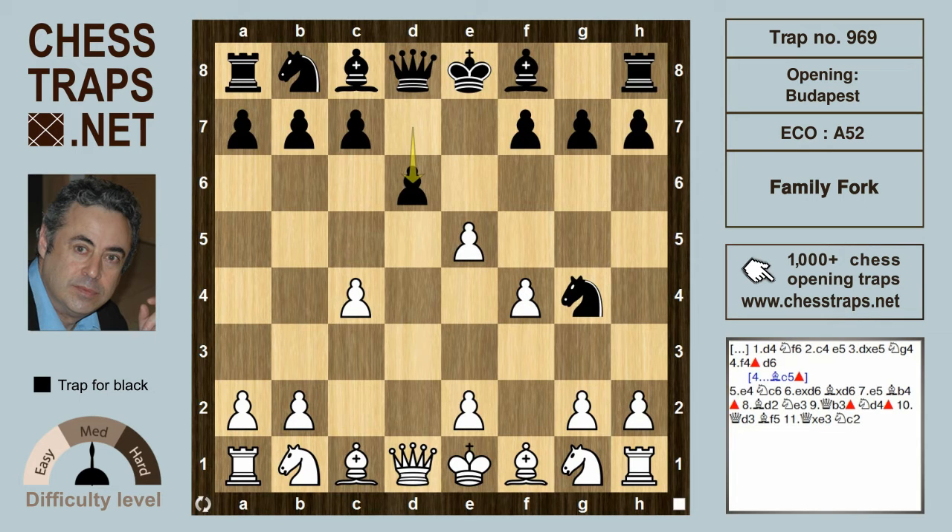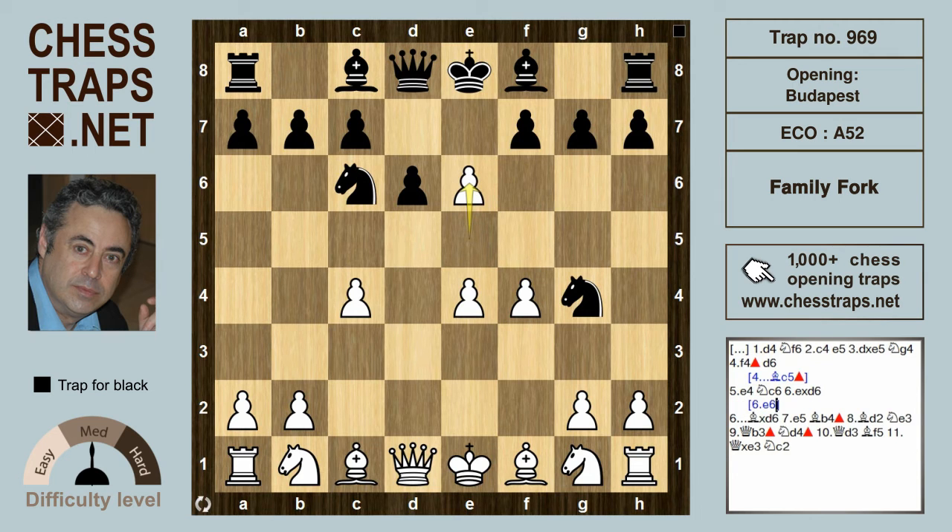If black prefers to try d6 instead, then Nf3 would be white's best move. Instead white tries e4 — again not a good choice. Black can capture on e5 with more or less equality, allowing a swap of queens, but black goes for Nc6 instead.